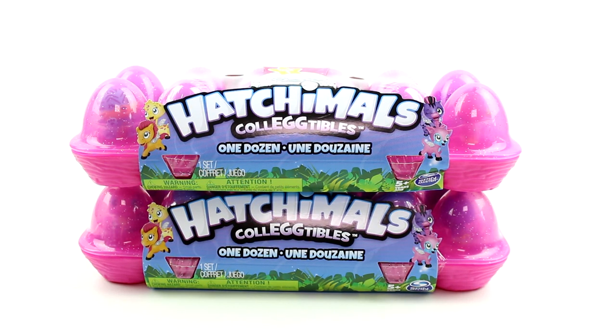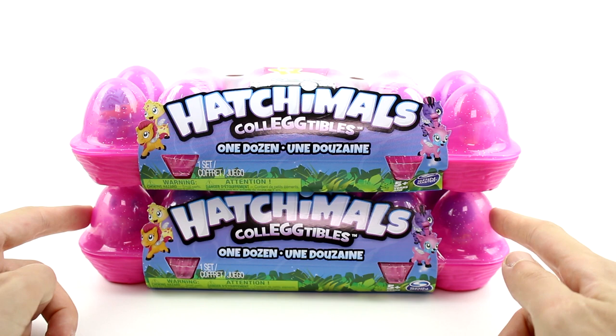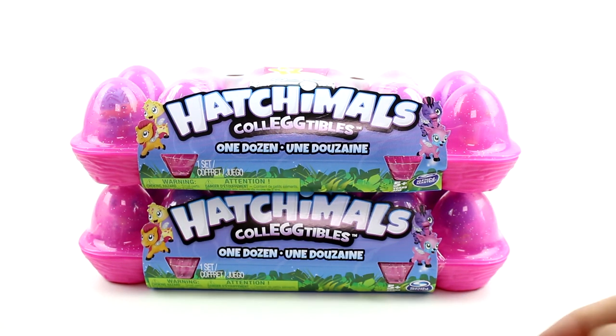Hey guys, I am here with the brand new Hatchimals Collectibles Dozen Packs. There are two different packs to collect — I believe there's only two. They come with exclusives inside. You can totally tell they're different from just looking at the two outside eggs. They have different characters inside them. So I bought one of each pack. These are season one characters, though. The exclusive we haven't seen before, but these are season one based, so all the hidden ones will be season one.